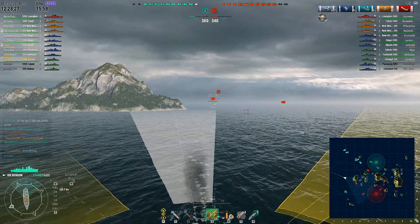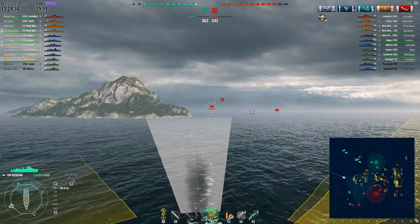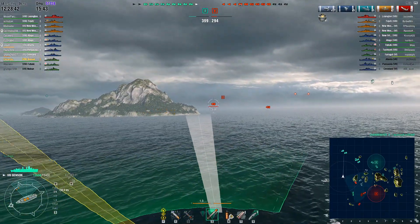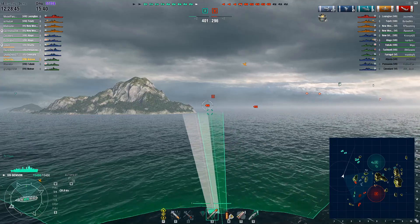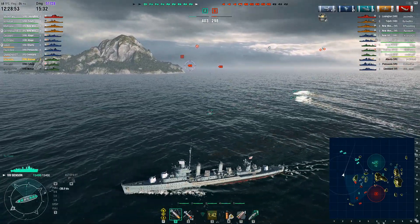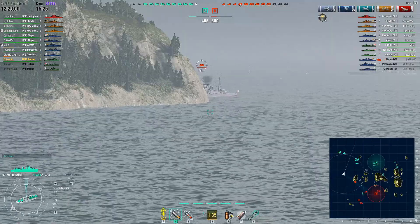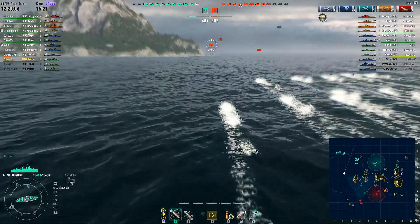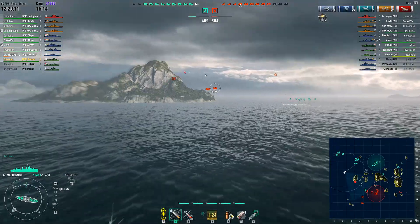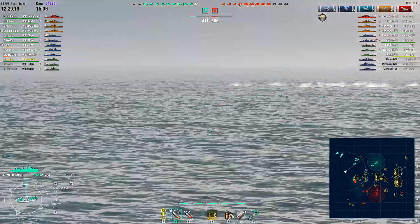Now it's a more manageable situation using this ship. I really did prefer the Benson over the Fletcher and Gearing when I played those in closed beta. The Atlanta handles like an oversized destroyer; the Fletcher and Gearing played like undersized cruisers. They feel basically mislabeled in their class as far as handling is concerned — but that's just my opinion.